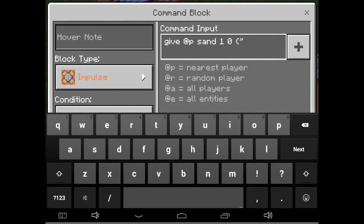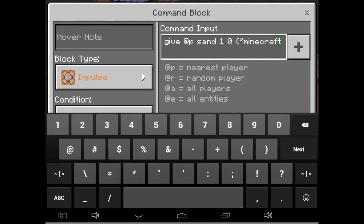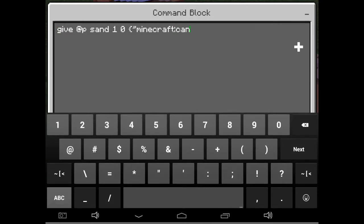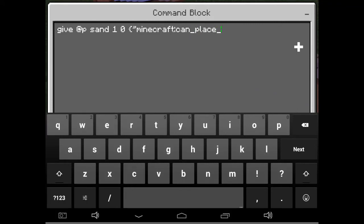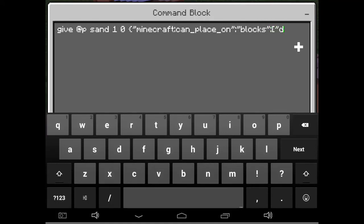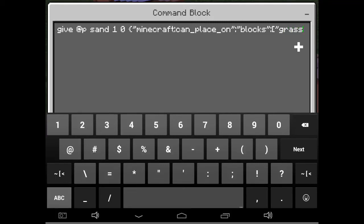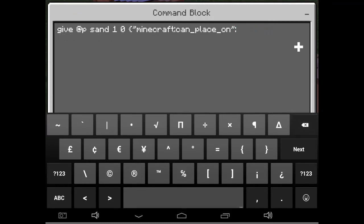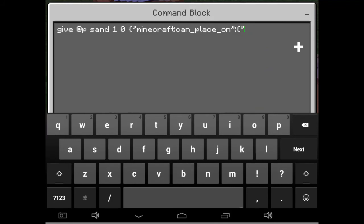Then type minecraft, then colon, then can_place_on. Add another curly bracket, then blocks with an S — wait, I totally forgot to type that. So let's type blocks again. Then add a colon, then the block you want to place on — let's use grass instead of dirt. Then close it with the square bracket and curly bracket.